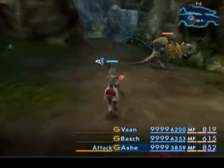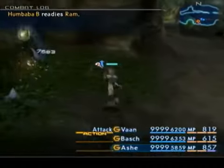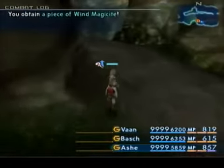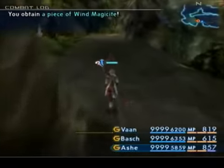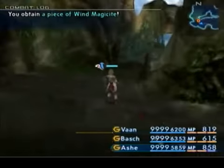All these new enemies and stuff. Two license points. Four for both Balthier and Fran. This place here is excellent for getting license points and leveling up, although Dustia is actually still faster for license points.